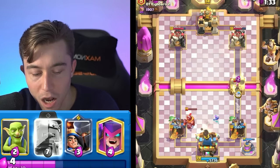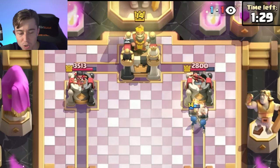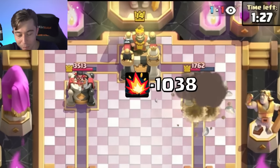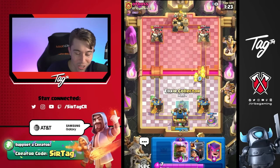He went for a Zap — this guy is spending an uncomfortable amount of Elixir out here. He's not even going to splash onto that. Both Wallbreakers should connect to the tower — we're getting all the damage back. That's totally fine for me. We can go Goblins here and then go for another Elixir Collector.